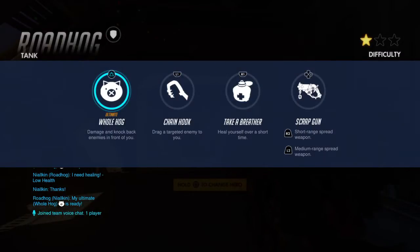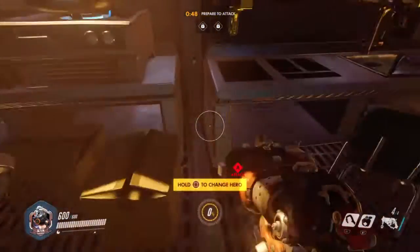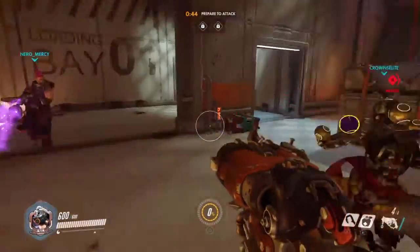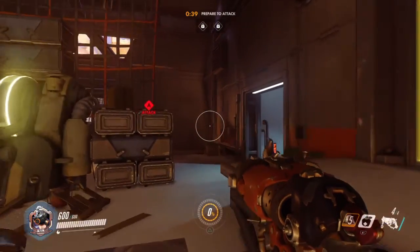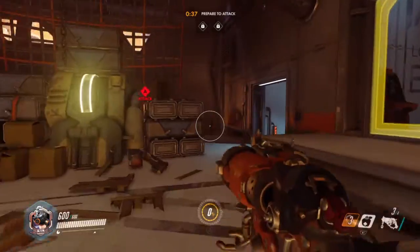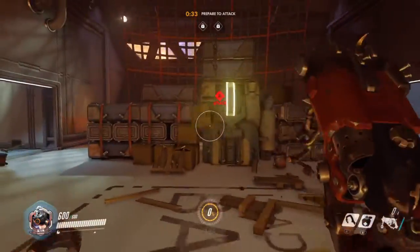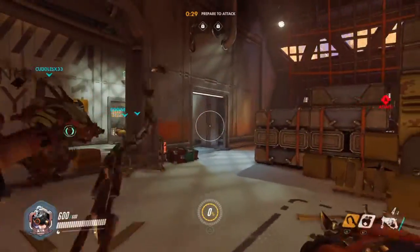The scrap gun is a short-range spread weapon on R2 and medium range on L2. R1 is Take a Breather, which heals him for about 300 health. His main ability is the chain hook — pull enemies towards him, hit them with the shotgun. If they run away, use medium range. If you're losing health, use Take a Breather and get back into the fight.